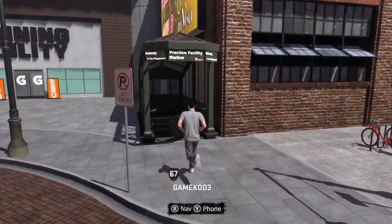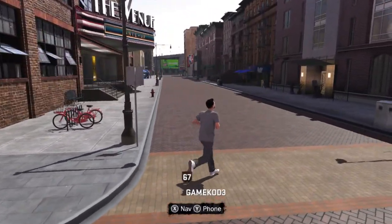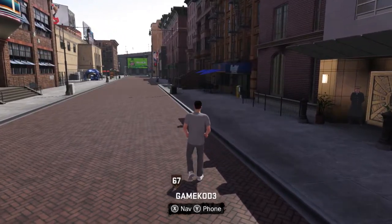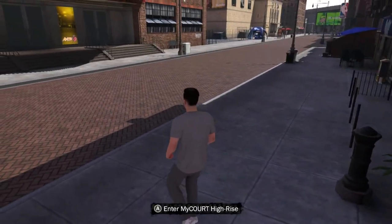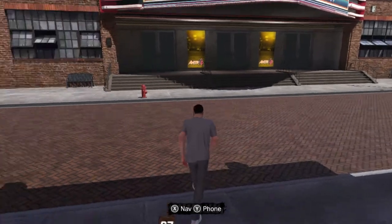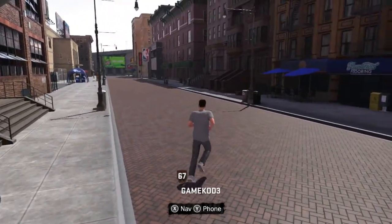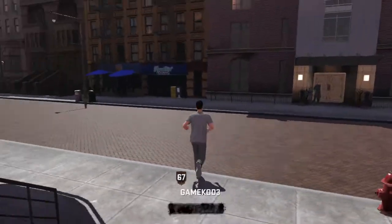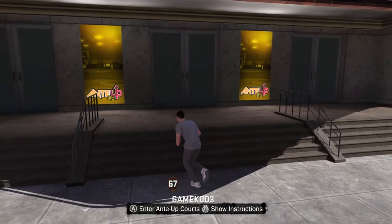Over here is a subway station, which is cool because it will take you all the way over to the courts. I'm going to take you step by step through here first, and then we'll pop over on the other side. Right here is your high rise — you can actually play multiplayer games while in My Player mode on your TV, organize your closet, change your clothes and shoes.